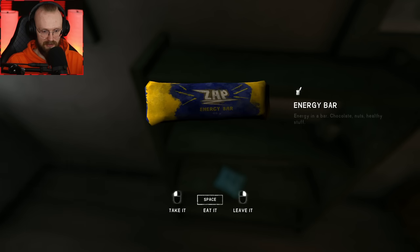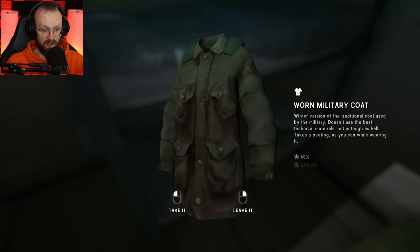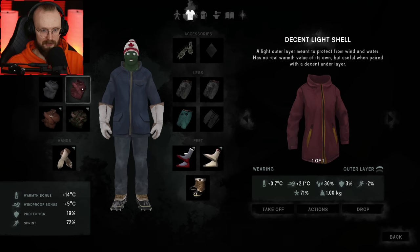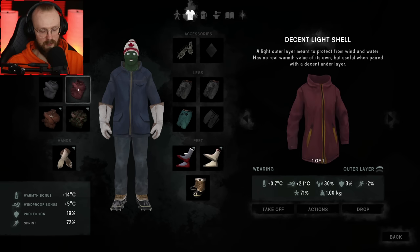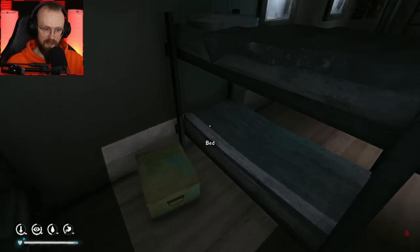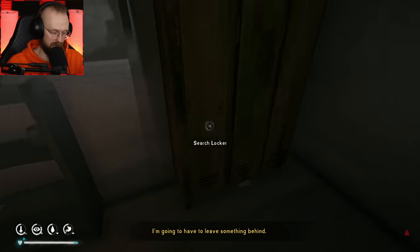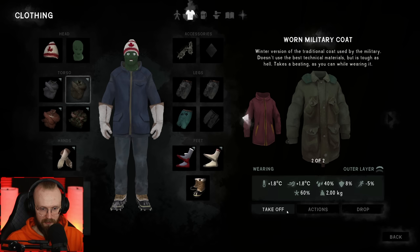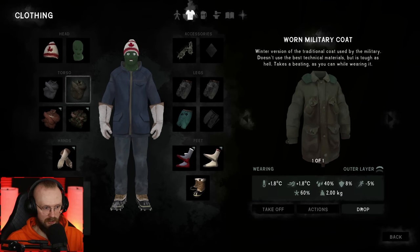This energy bar is great, and another energy bar — this one is bad. Military coat at 39%. Worn military coat — is it any good? We have a simple parka and a decent light shell. Both of these things are obviously going to be worse than the military coat. From three seconds of research, it looks like this military coat is going to be decent. We're going to take it and equip it right away, instead of this decent light shell. I'll probably drop this decent light shell.